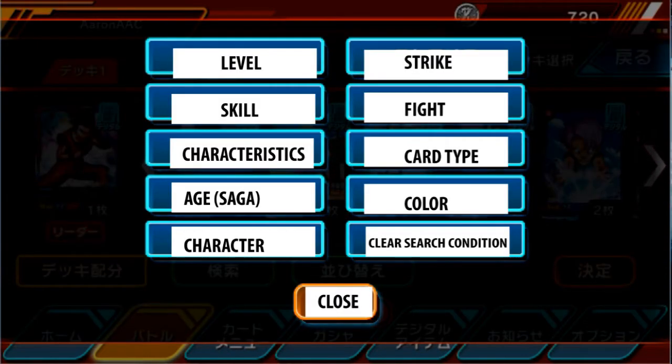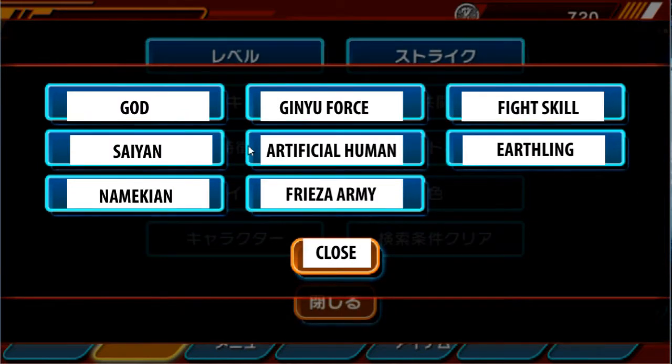With characteristics, this is just showing you the different types of cards that the game has. You either have God, Saiyan, Namekian, Ginyu Force, Artificial Human or Android, Freeza Army, the fight skill — which I'm not too sure about that translation — and Earthling with humans like Krillin, Yamcha, etc. And God with Whis, Beerus, Champa, the whole nine yards.